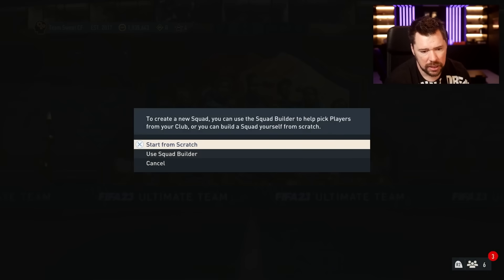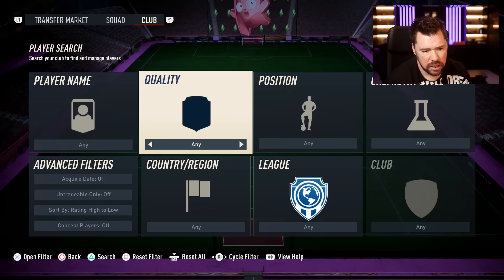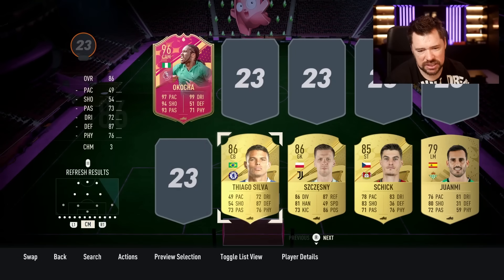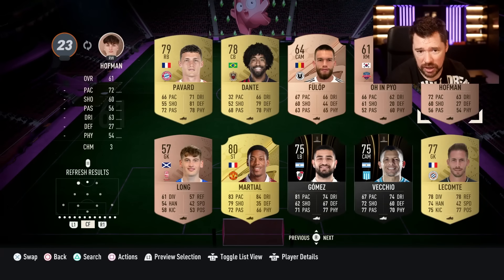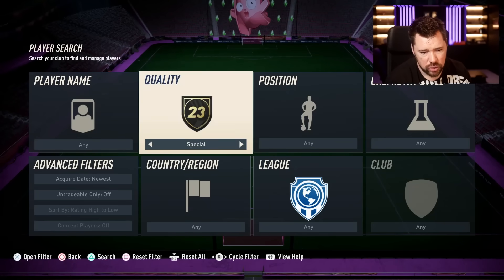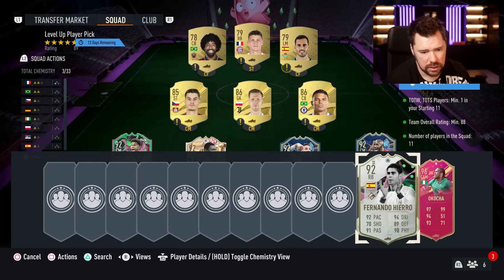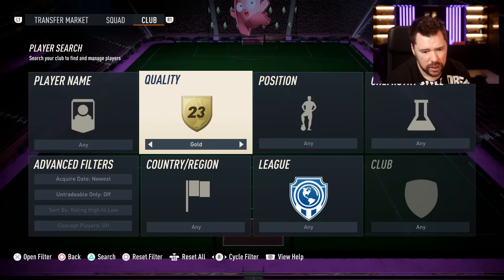We've got the level-up player pick back. What's the rating? An 88-rated squad. We'll see if we can pop this one in. I don't personally think the level-up player pick is that great, but it's a good chance to get 99 De Bruyne if you can be bothered to grind and farm it. This is an 89 — that is now an 88. We're still way over the threshold.